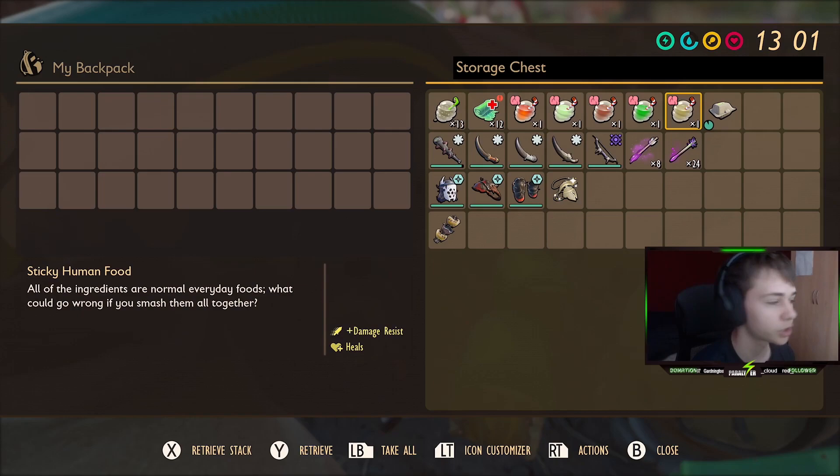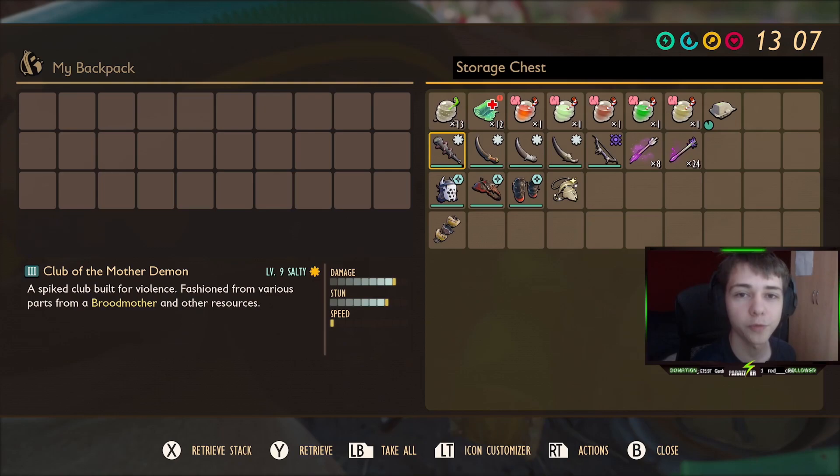Then we've got some smoothies: liquid rage, boost juice, fuzz on the rocks, green machine, and human food — all of which are sticky, so they last a little bit longer. These aren't necessary, but they do help a little bit. And we've got the spider slider, which increases your crit chance during the fight.